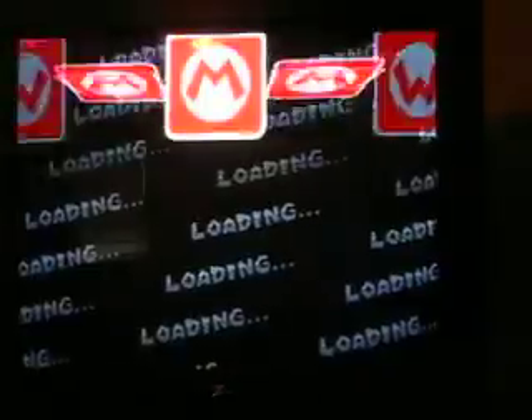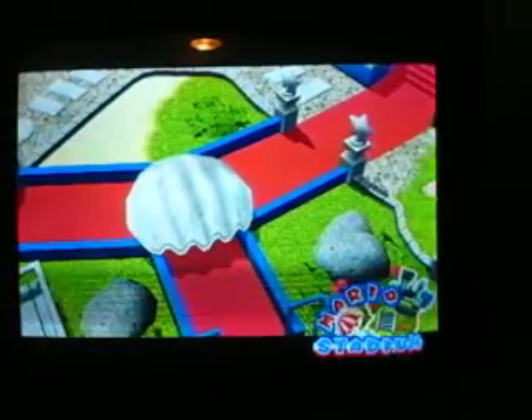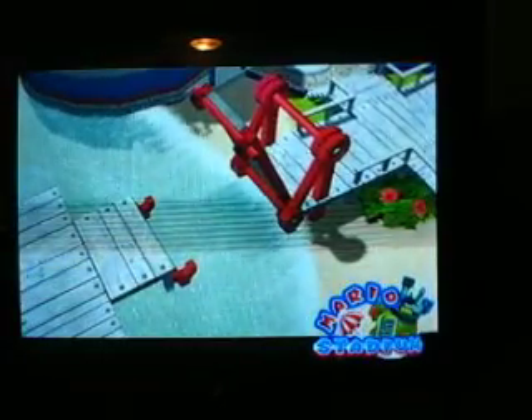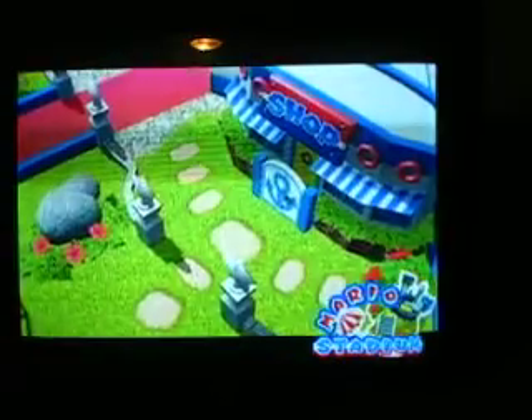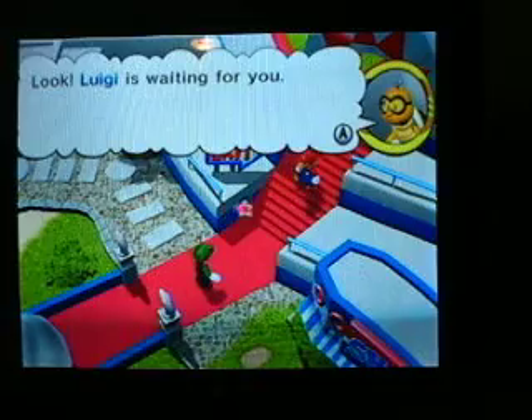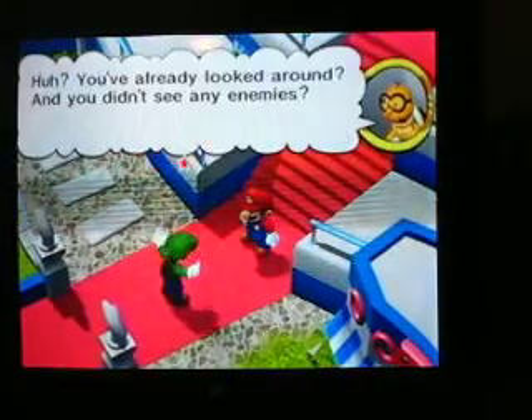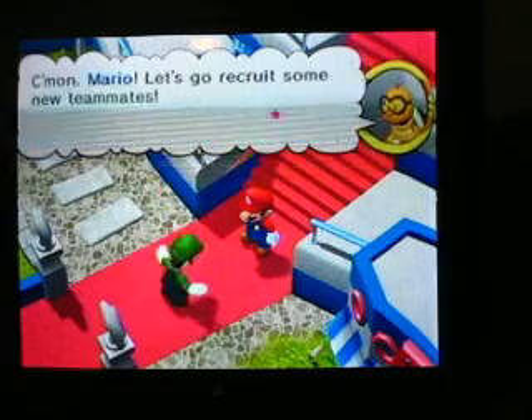You gotta click enter. You gotta have the Wii sensor bar on. I have the wire on this one so I'm wasting battery using it. That's why I'm sitting on my bed — it's comfy. You just move your cursor around. You have to tilt and then click A if you want to go. You have to get nine players.